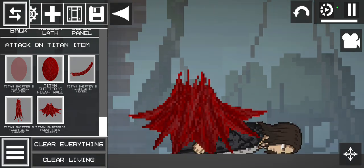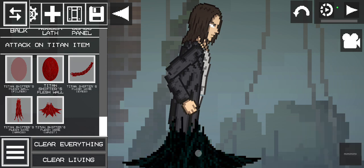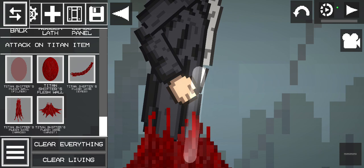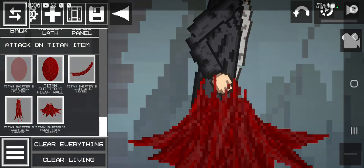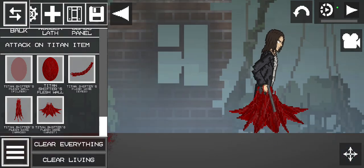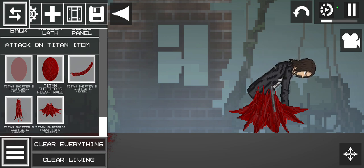Oh no no no, not like that. It was supposed to attach to Eren. I swear it's attached to nothing. I recommend for a test — move it around, 'cause then if you move it around it's the easier way to see if it's actually attached. It doesn't want to attach to Evan.